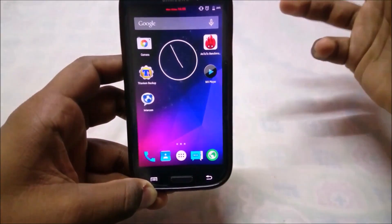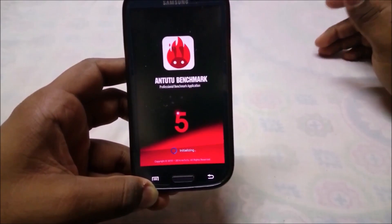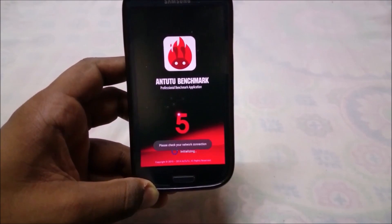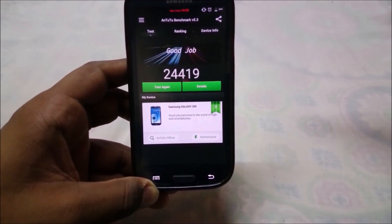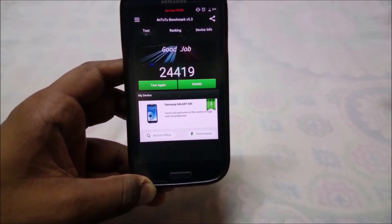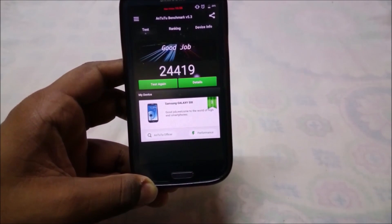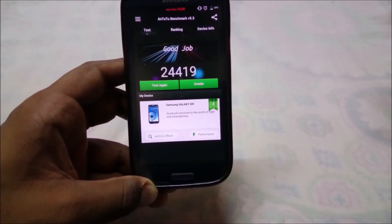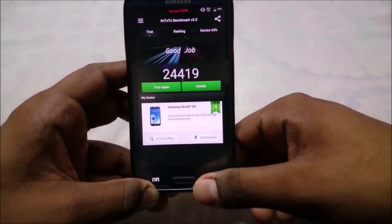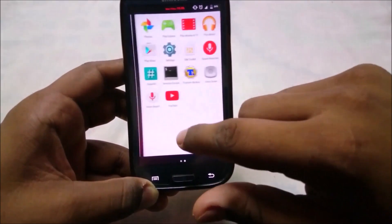I ran a few benchmarks with this ROM. I got a decent score of 24,000, which is good considering it's in alpha phase. CM11 ROMs can give you 29,000 to 30,000 even if you overclock, so those are higher, but this one isn't too bad for a device still getting a hang of Lollipop.